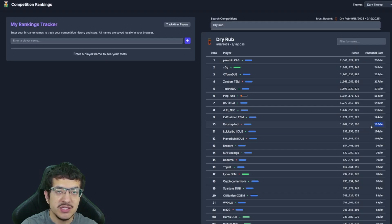The potential rate won't be exactly what you were making. For example, on Dry Rub I was making up to 118 per hour, but I missed the last three hours and was also selling excess products, which adds to points. So this is just an estimate to give you a general idea — that's all it's meant to do.